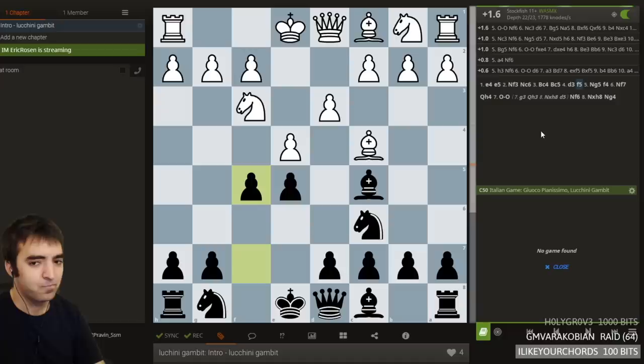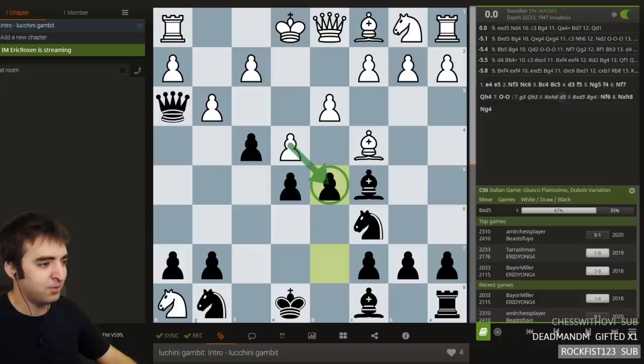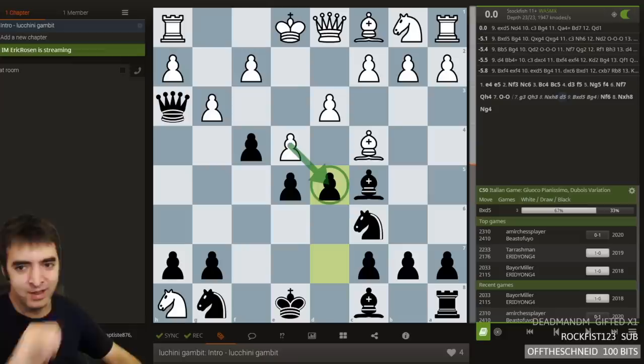Actually, let's check the master's database for this position. Wow. It's actually kind of surprising that no one has actually tried this in serious over-the-board play, because it seems so easy for white to fall into this. So let's see how bxd5 loses. Oh, it's pronounced 'lukini' — oh, like fiend cado. People were insulting my pronunciation of fiend cado the other day. Lukini gambit is an anagram for 'gambit lukini.' That's brilliant.